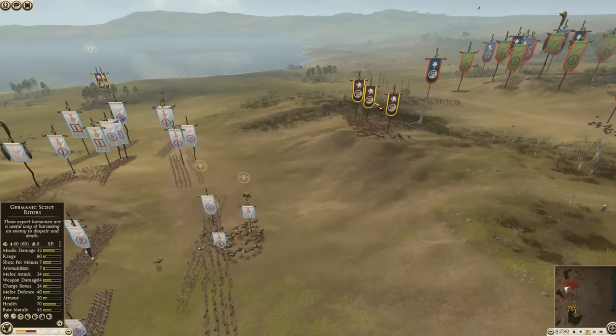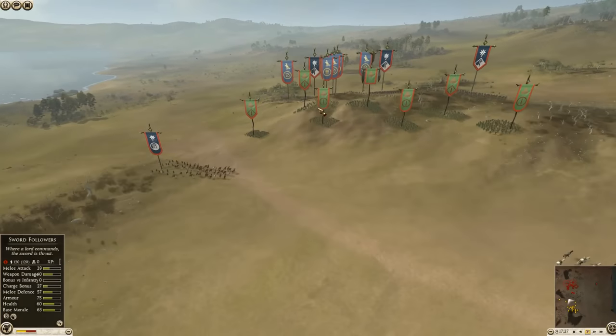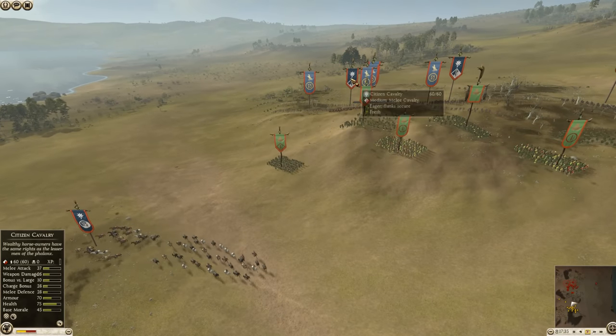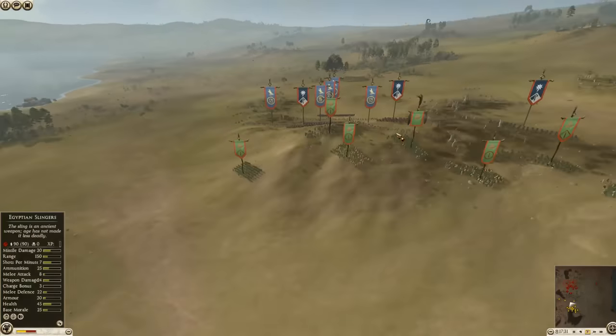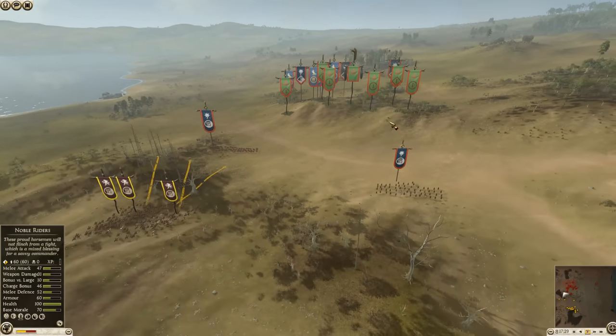We're going to have Ardiae, Carthage, and Suebi going up against the Boei, Pontus, and Egypt. I mistook Egypt for Athens — so yeah, Pontus, Egypt, and Boei.